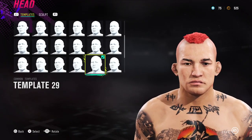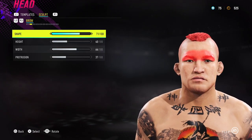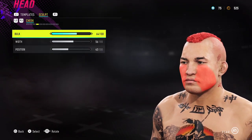For his head slider, I've gone for template 29, which unfortunately doesn't have the greatest jawline and chin, but we've made do with what we have. I'm just going to go through all the sliders, and I've chucked a couple of tattoos on the side of his head as well.